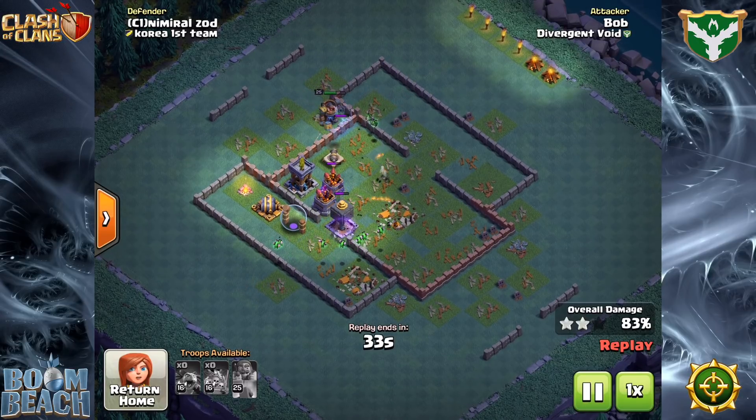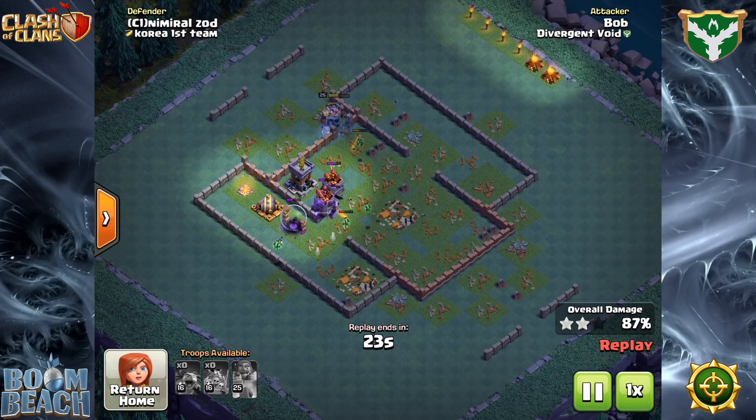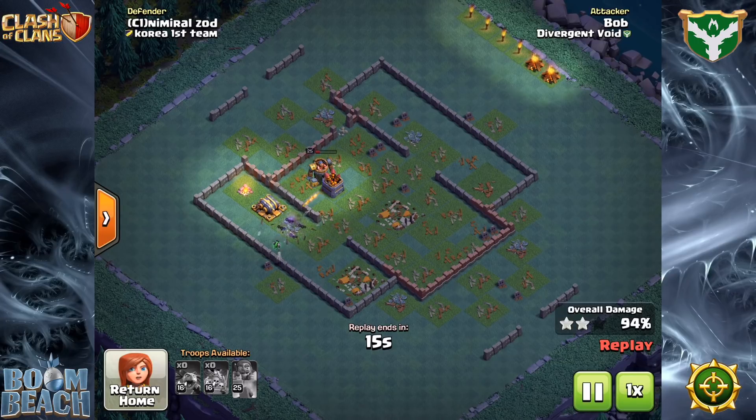The meta can change really fast, and in the case of Builder Hall 8 it did. Supercell massively buffed the ground game by adding units to the army camps at level 16 — a fifth bomber, a fourth boxer giant, a third cannon cart, and even two more sneaky archers to bring the total to level 12. The player base considered the value of each of these improvements and adjusted to take greater advantage of the new numbers.